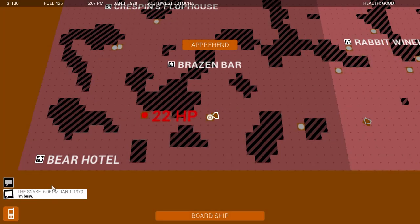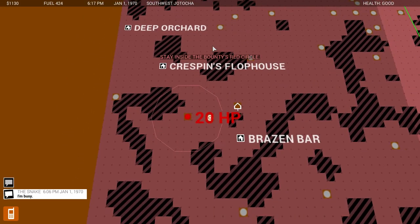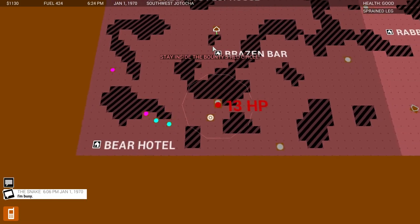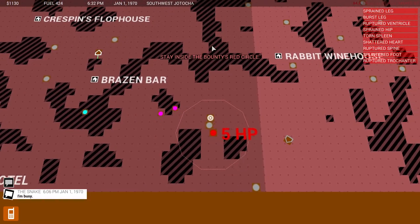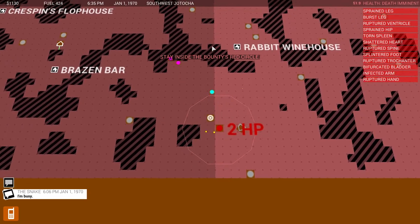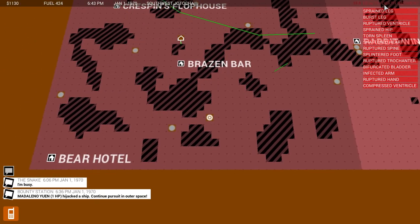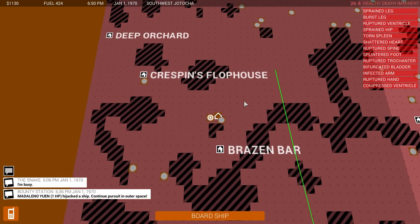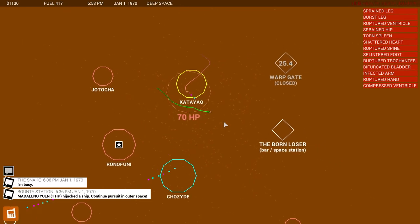Snake, I've helped you three times, man — come on. 'I'm busy.' Fine. Come on, don't get into your ship. Almost got her. Yes — oh, that's her ship. Two HP, one HP... son of a bitch, you got away with one HP. Death imminent — I need to get to a medical station. She had one HP. Snake, if you were with me, I could have done it. She's going to get through the warp gate.